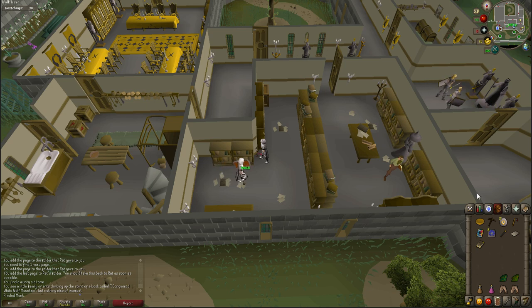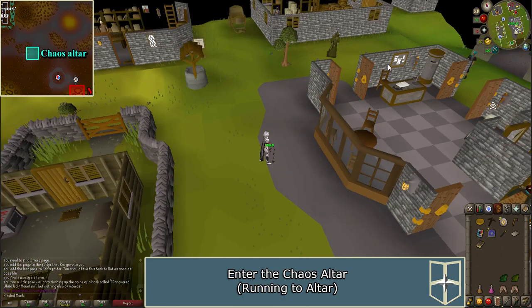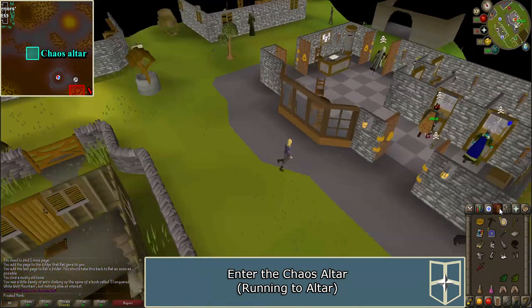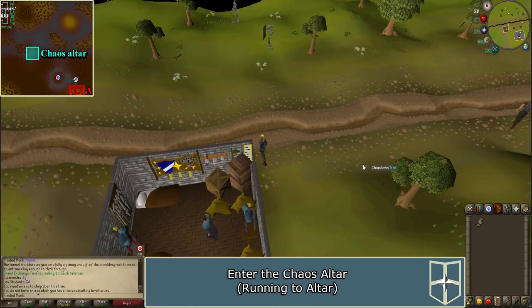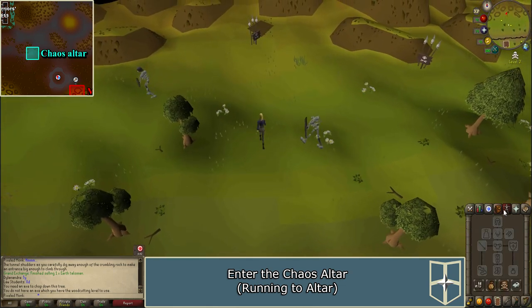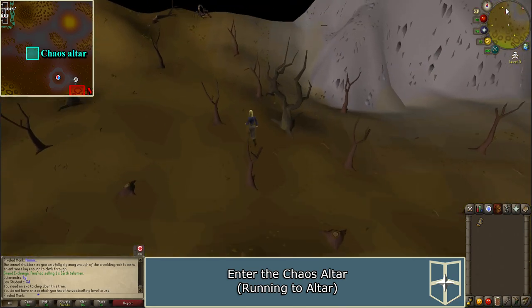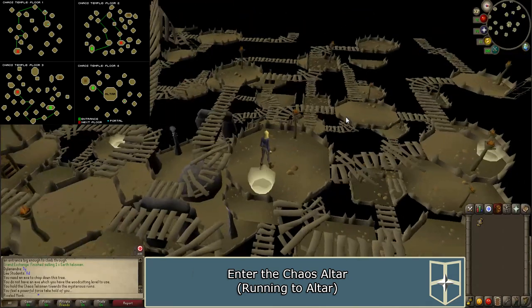Now you will need to go to the Chaos Altar. There are three ways to get there. Method one: this will require that you run into the wilderness. Only bring items that you are willing to lose, but bring with you a Chaos Talisman or Tiara, 15 Chaos Runes, a Varrock Teleport, and the quest items received so far. Run directly north of the Edgeville Monastery, enter the altar, and you will be teleported to the beginning of the Chaos Maze. You will need to go through the maze, and there are some maps in the description that will help.